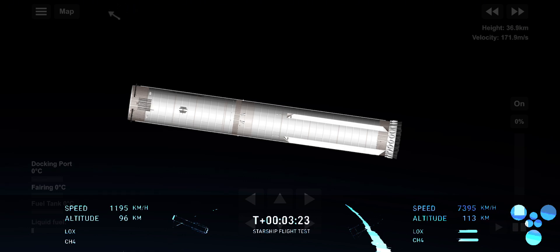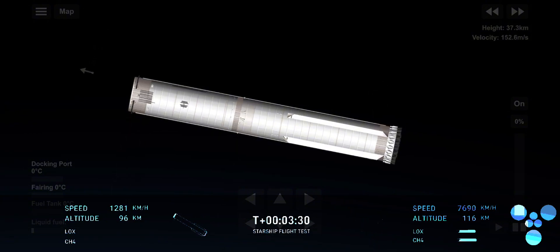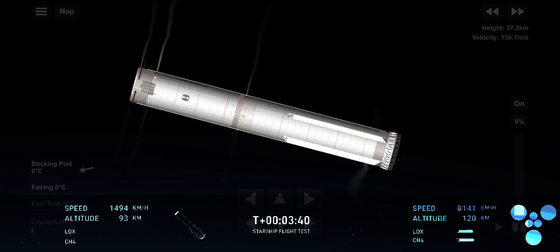We can see that the hot stage has been jettisoned — visual confirmation on your screen, which is great. Starship is following a nominal trajectory. The next step for the booster is going into that landing burn. It'll light up 13 of those engines and then pair down to three engines right before booster catch.